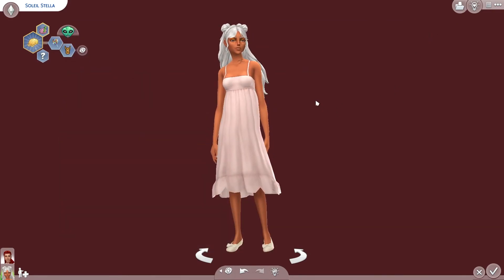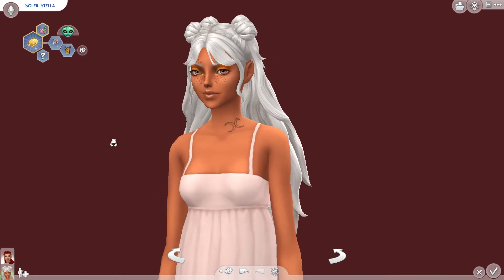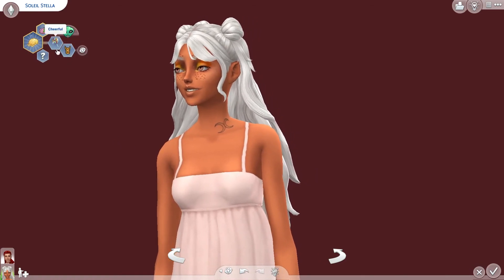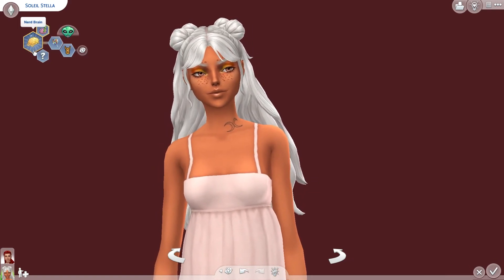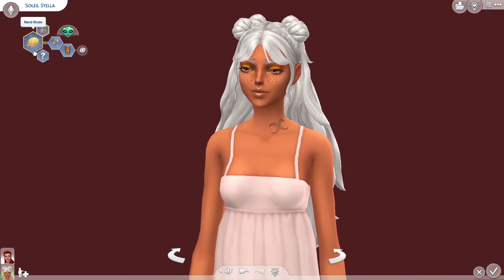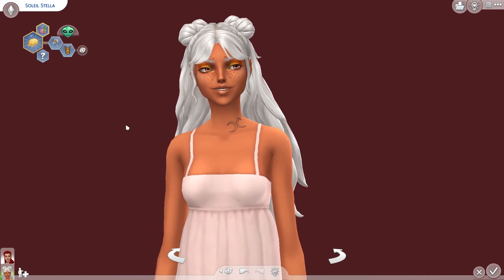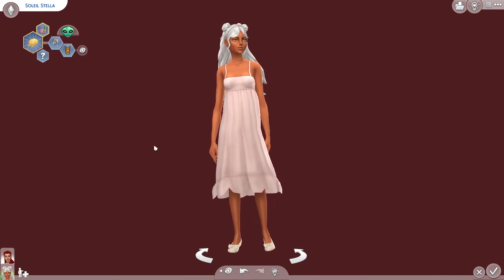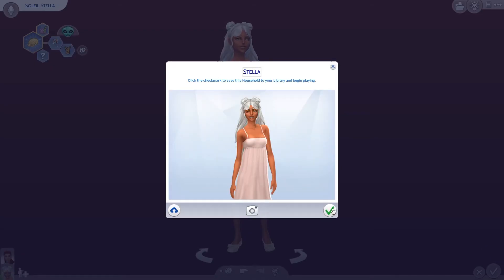So here is our alien sim. Her name is Soleil. She is a teenager. She has the animal enthusiast trait and the cheerful trait, and I've started her off with the nerd brain aspiration because I think that's going to help us level up some of those skills that we need before we can proceed to kind of the next steps of this challenge. She has the same outfit on for all her outfits per the challenge rules.